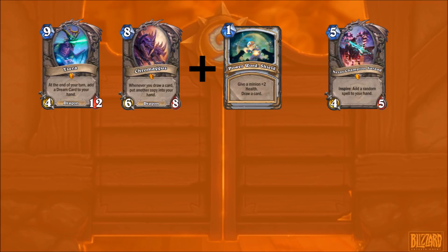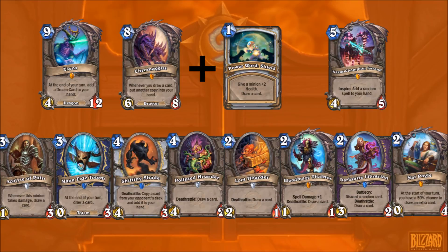Next is Champion's Paletress for RNG - why not? Shifting Shade, Acolyte of Pain, Mana Tide Totem, Darkshire Librarian, Loot Hoarder, Undersea Huckster - these are sort of the mid-range options, as well as Nat Pagle. But where it really kicks up a notch is Gadgetzan Auctioneer.